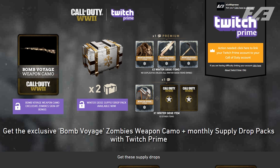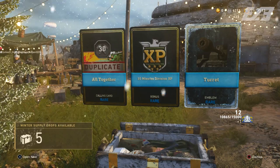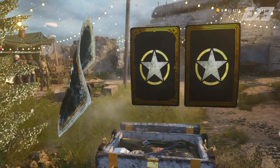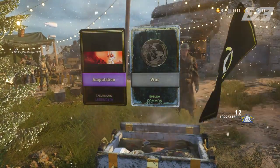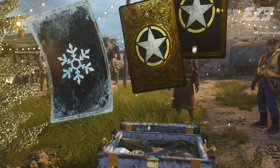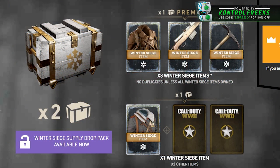The winter bribe is bundled with one extra winter supply drop. A regular winter supply drop gives you one guaranteed winter siege item and two items from the regular supply drop pool. The winter bribe, however, goes one step further — instead of one winter item, you get three winter siege items, and all of the items in the bribe are winter siege items. Supposedly there are no duplicates unless you already own all the winter siege items.